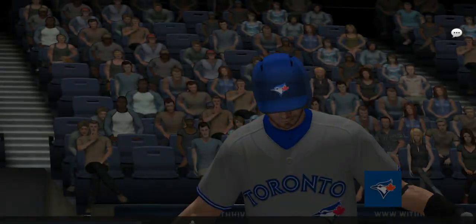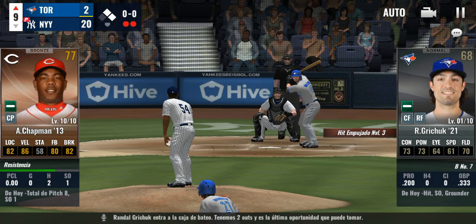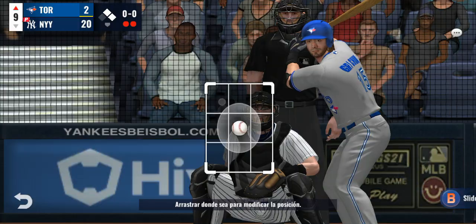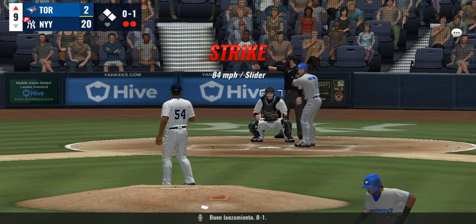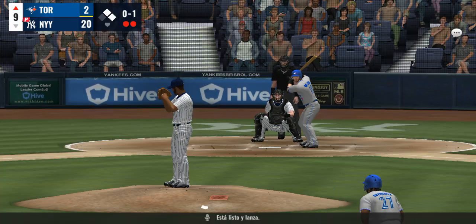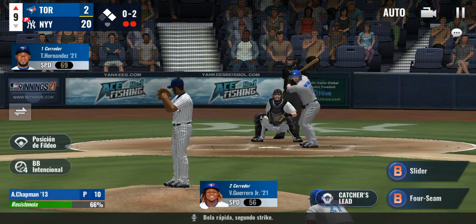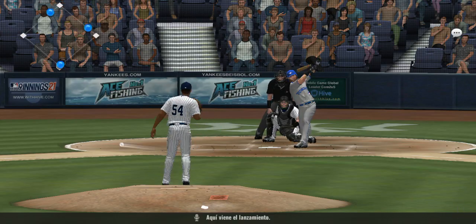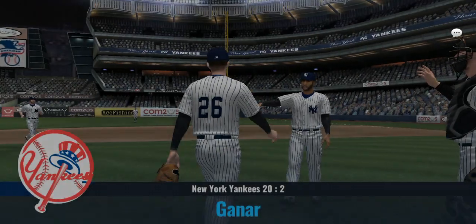Randall Brychuk will step in now as their last shot — two away in the ninth. First pitch on the way — good pitch, 0-and-1. He's ready now — fastball called for strike two. Here he comes — grounded to first. This series will go to the Yankees, 20-2.